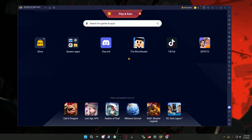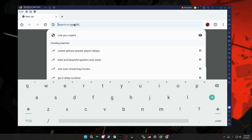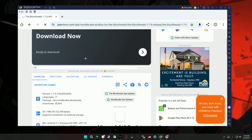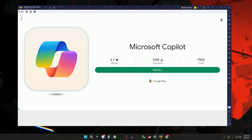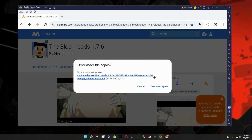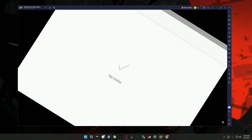On your BlueStacks app player, you're not going to have Blockheads yet. To download it, go to Chrome and paste the website linked in the description below. Once you're there, scroll down and click on Download APK. Close the ad, click Download Again, and once the file is downloaded, open it. Click Install on the bottom right — app installed. Go ahead and open up Blockheads.